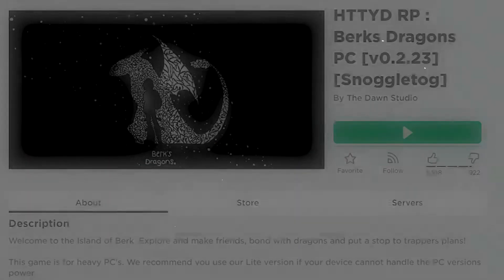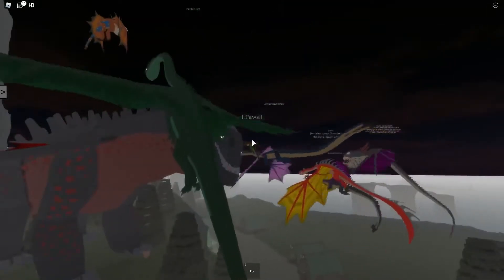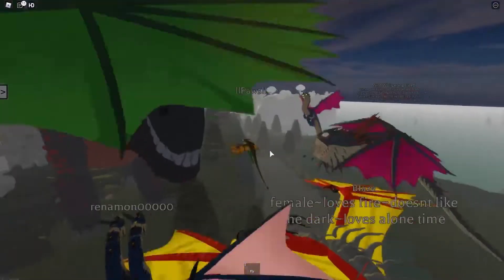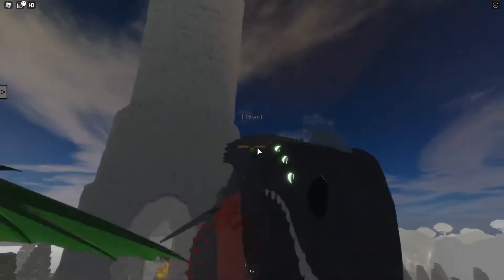How to Train Your Dragon RP Berks Dragons is a game all about dragons in a massive role-playing game — explore and make friends. This game is fan-made, inspired by the hit movie How to Train Your Dragon. In this game, you have the ability to choose between 23 types of dragons; some dragons are free, some are gated behind game passes. It's a nice game, but it's just lacking some roleplay elements — still, it's a decent roleplay game.